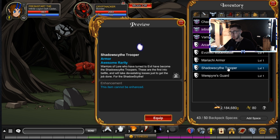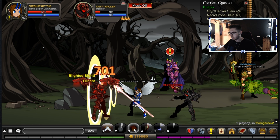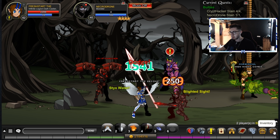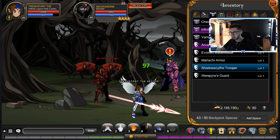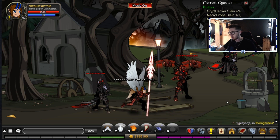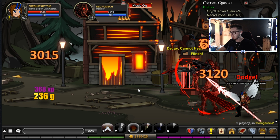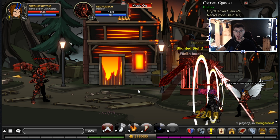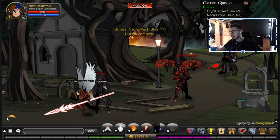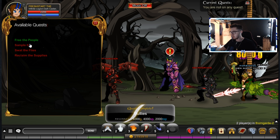We've got ourselves a Shadow Scythe Trooper armor — and it's non-members, that's actually kind of cool. We'll equip that after I've killed all these monsters. I just need to find a necromech and then we should be good to go. Let me kill this guy — he's taking a little while to die. Yeah the Shadow Scythe Trooper does look pretty sick, very similar to the Sepulcher's Doom Knight armor. We are only level 62 and we can crit absolute numbers.